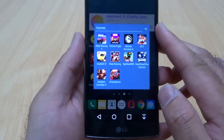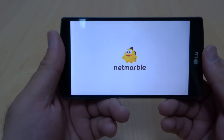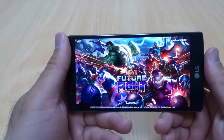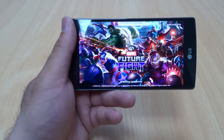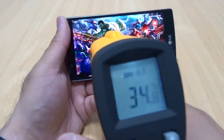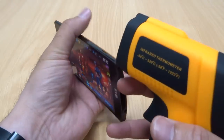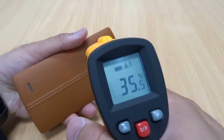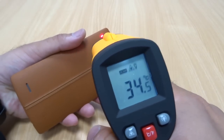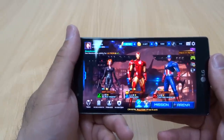Let's get into Future Fight by Marvel and play this quickly. So far I can't feel much heat — there's a bit around the edges but not bad. Taking the heat gun for a look: the front screen is around 33–34 degrees Celsius, and around the back near the camera it's around 35–36 degrees Celsius, which is still not too bad. After a couple of minutes of gaming, the temperature has only gone up a little.